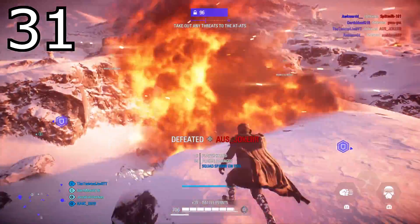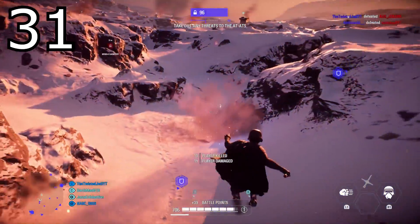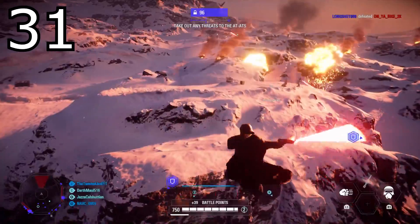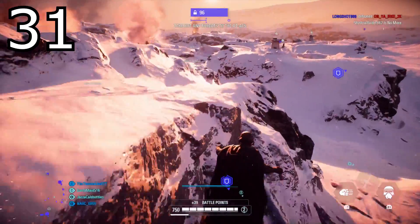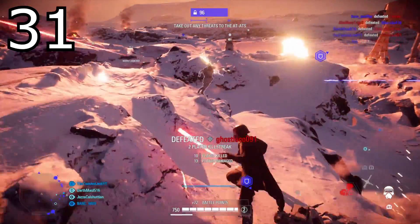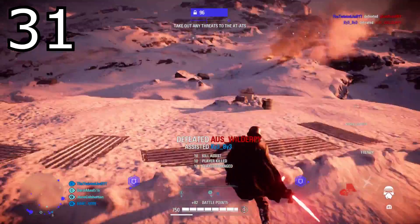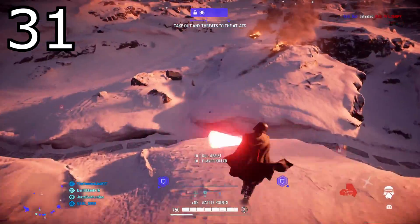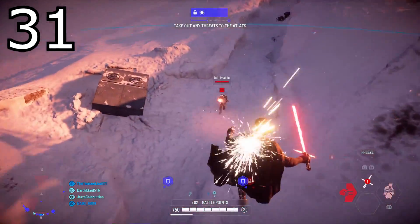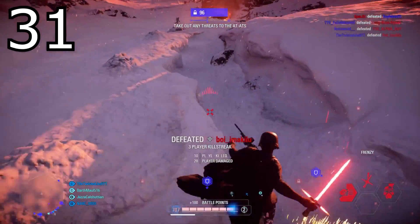Tip number thirty-one: jumping and then swinging in mid air helps you travel higher, further, and faster — allowing you to close the gap to enemies or escape if you're being pushed. Whenever I play a lightsaber hero I'm running, jumping, and swinging my lightsaber in mid air because it travels me that much faster and further. It's also great for getting on top of buildings that are a little out of reach of the regular jump.